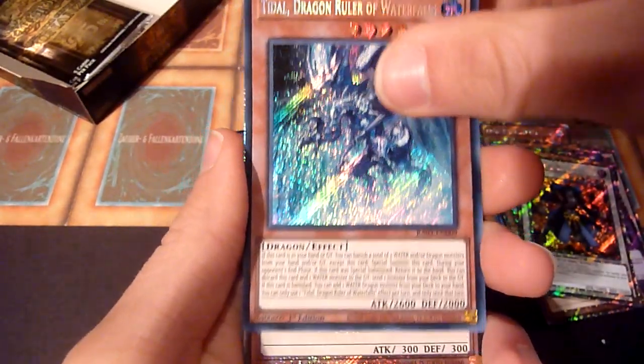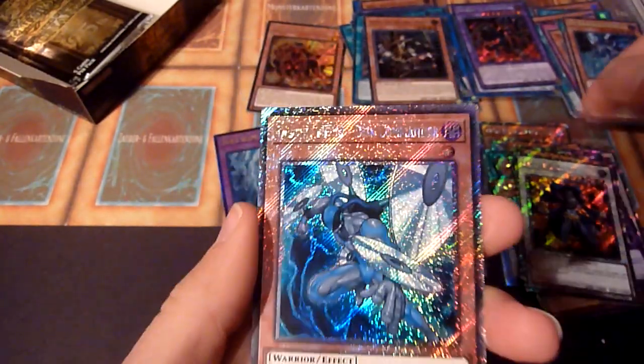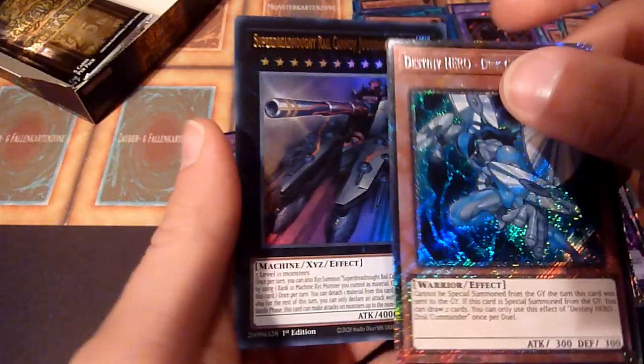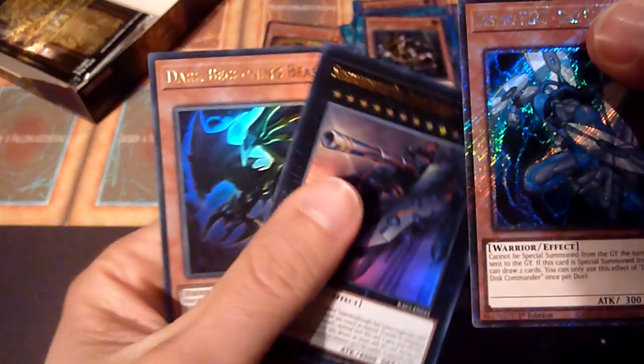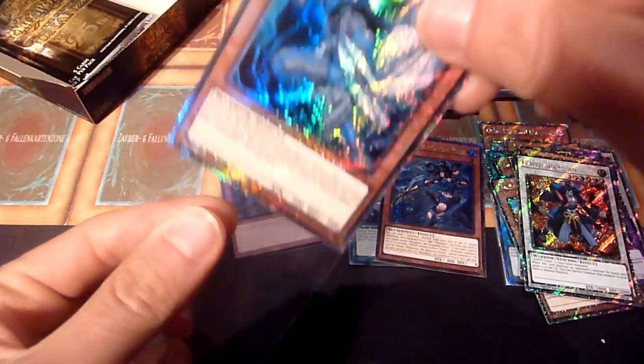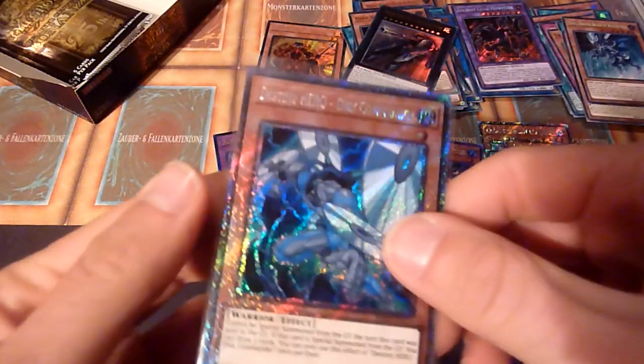Tidal Dragon Ruler of Waterfalls, and Dis Commander - unfortunately he's errata'd. Super Dreadnought Rail Cannon Juggernaut Liebe again, and Dark Beckoning Beast. Shame, he's in the nerfed into the ground version.